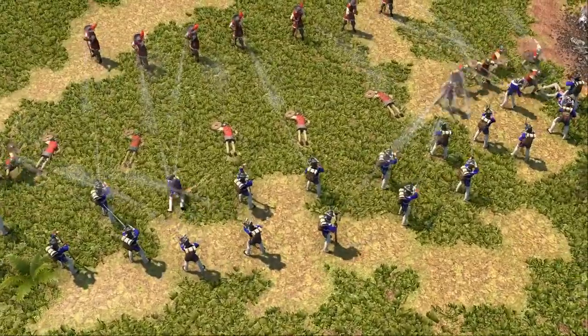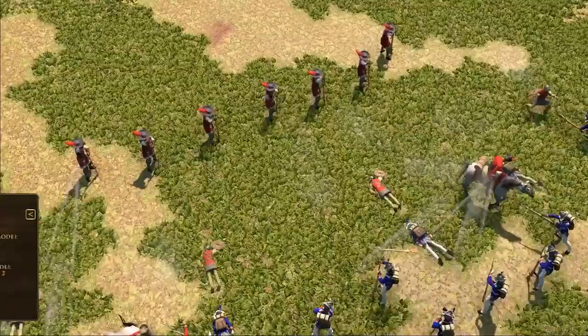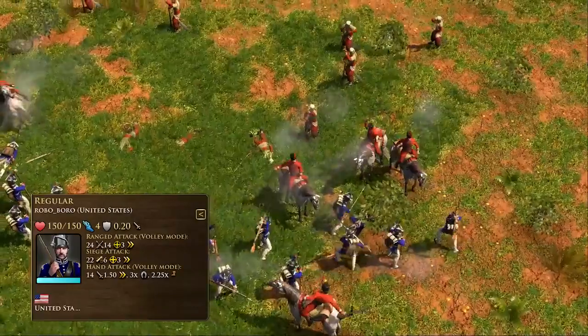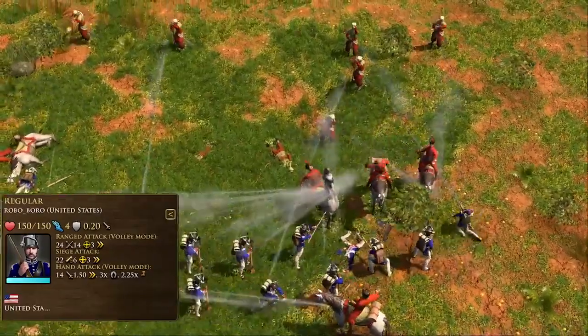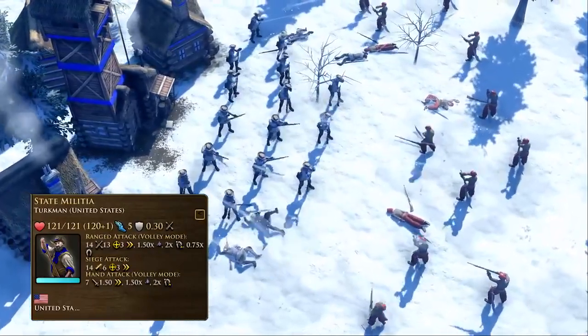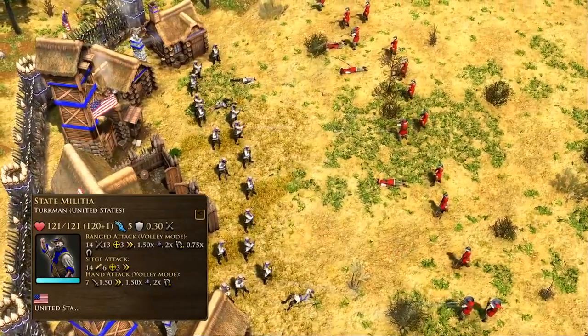The backbone of the United States Army is made up of the Regular, a long-range heavy infantry able to deal with a variety of situations efficiently. The State Militia is a frontline infantry with high hit points that gains additional hit points for each other State Militia nearby.